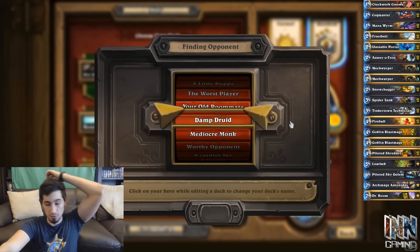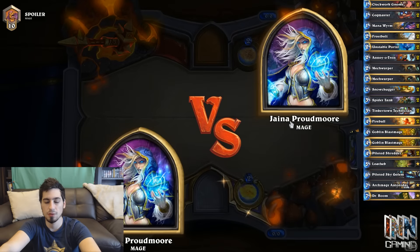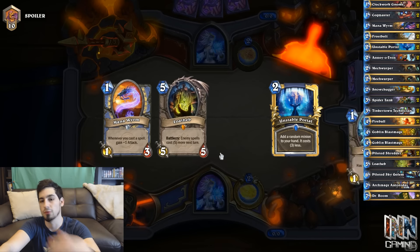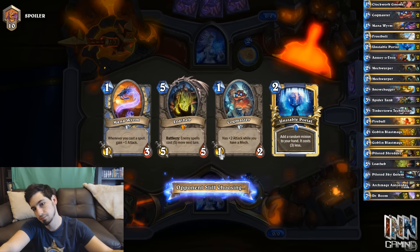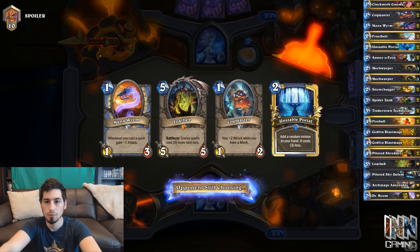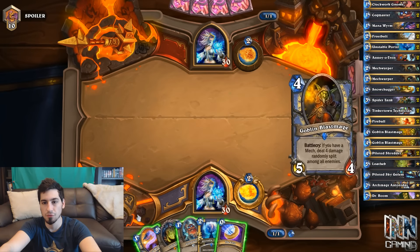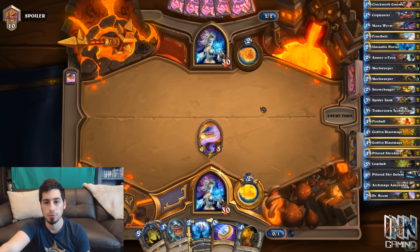He had a really nice start with Dark Peddler into double Mortal Coil, Dark Bomb, and another card. Alright, keeping the Unstable Portal because we do have that Mana Wyrm combo, which is really nice, along with the Cogmaster. Ideally we want to draw into a 3-drop before turn 3, and then coin out Loatheb on turn 4 if we don't get a 4-drop. There's a 4-drop — so Mana Wyrm, and next turn we're probably going to Unstable Portal depending on what he plays.